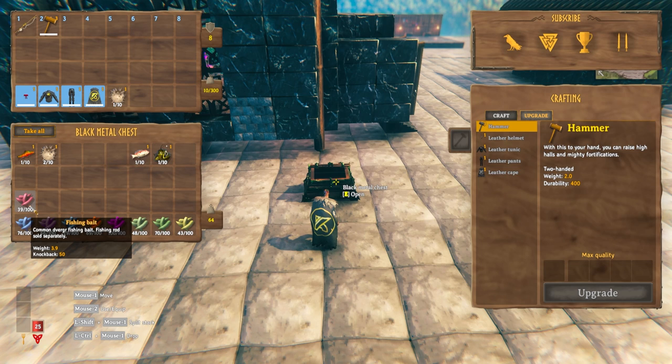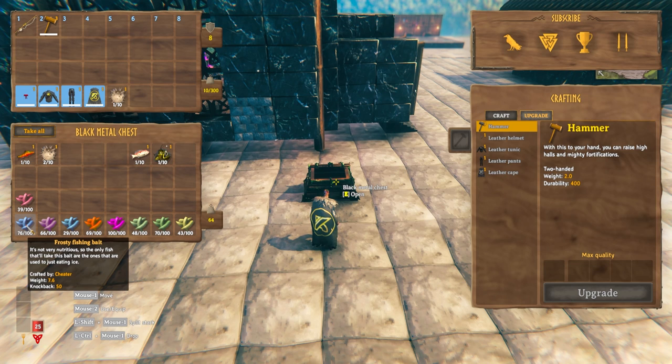The first bait we get is the fishing bait. This one cannot be crafted but has to be bought from the trader. Whereas all these other baits can be crafted in the cauldron. I'm going to go through the recipe with you.